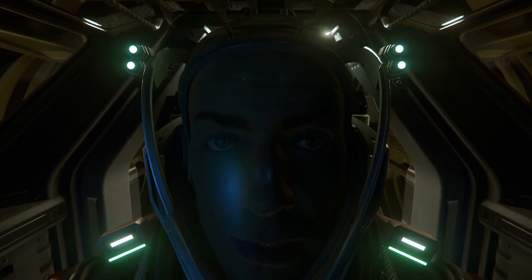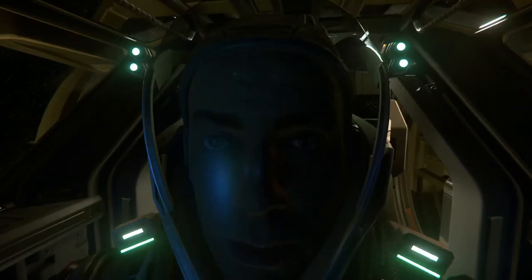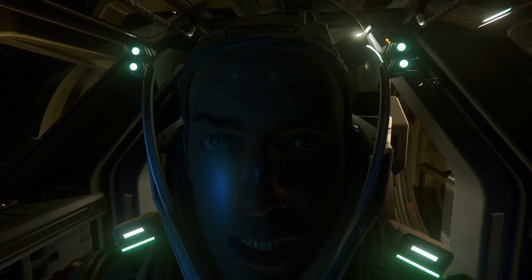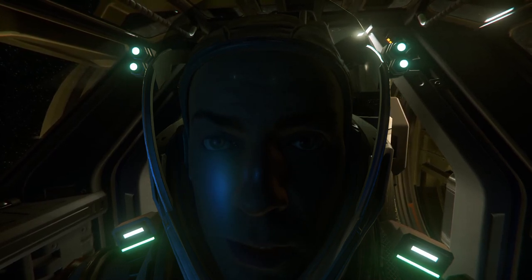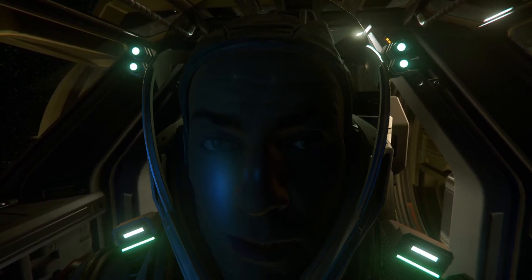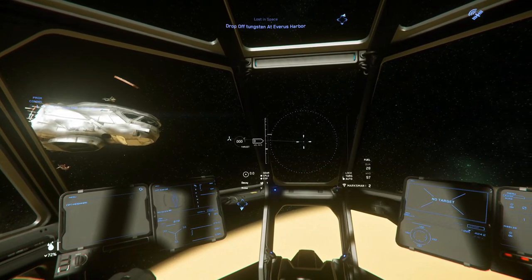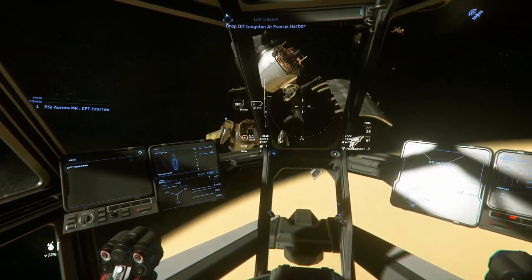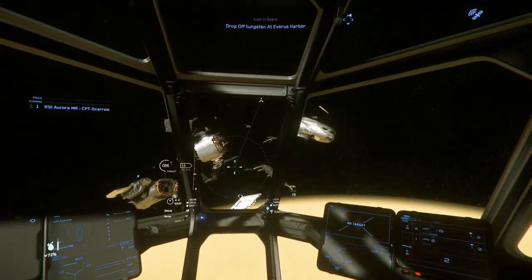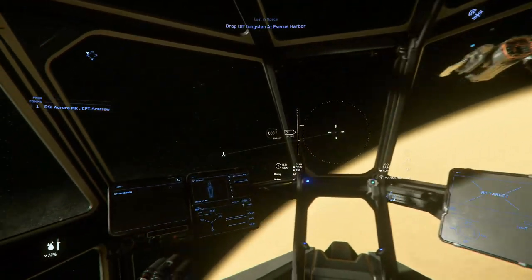Even bounty hunting becomes repetitive after a while - you want to take a break. Trading's still a bit rough with the 30Ks, so something like this can break up your gameplay session. You can fly around, collect some boxes, look at interesting things like a destroyed Freelancer. Sometimes it's a Starfarer you can explore, sometimes there's a crashed Caterpillar - the giant trading ship - and you can collect things from it for the same sort of search mission. That's it - we've got that on board. Set the engines on and we're off back to Everest Harbour.